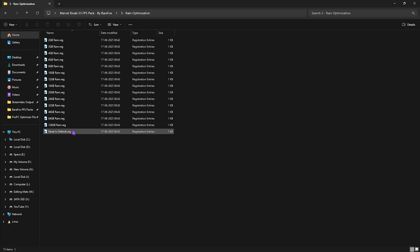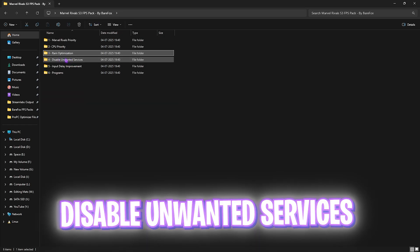There are several registry presets in the RAM Optimization folder according to your PC's RAM. For example, I have 32 GB RAM so I apply that corresponding preset — apply the one that matches your PC's RAM amount.